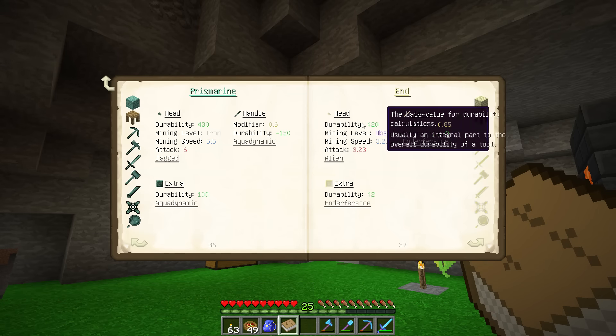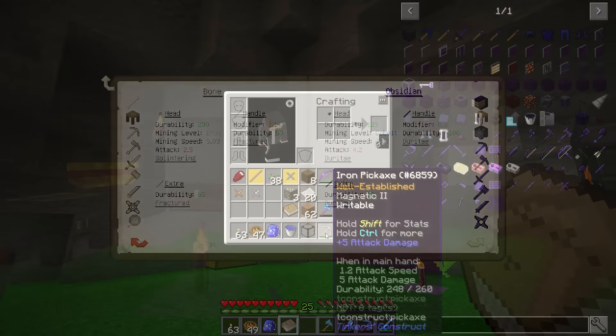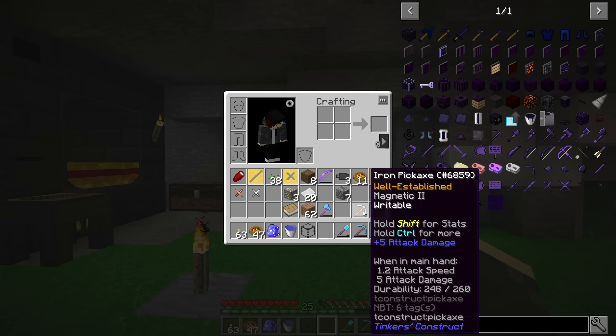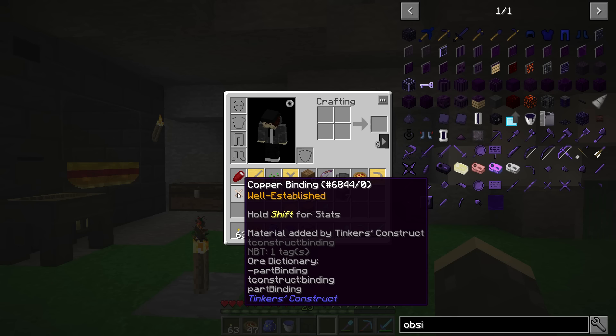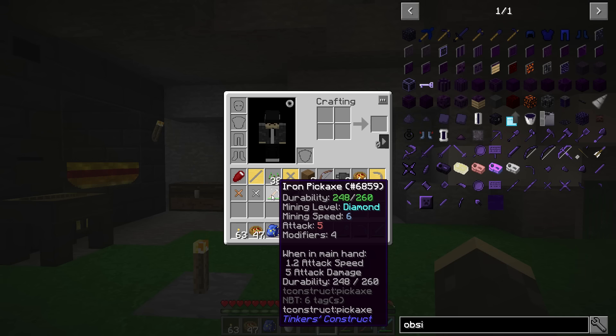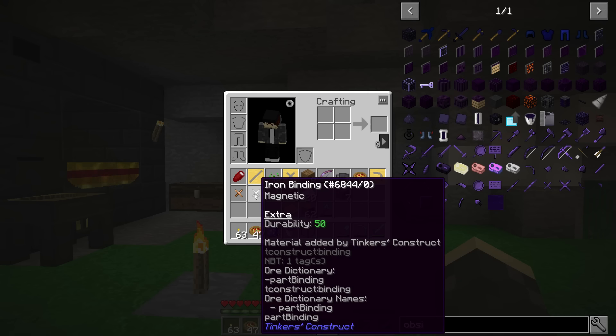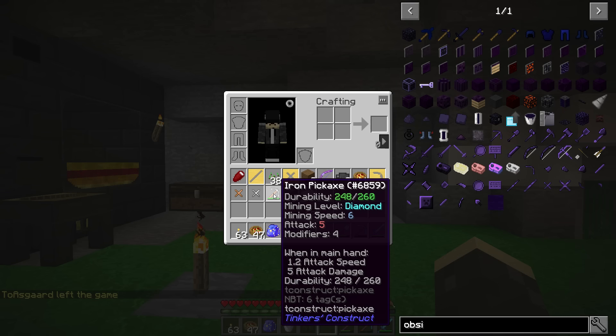I've been looking at the wrong one — I was looking at the head. Let me play around with this for a minute. Okay, here's what we went with: an iron head, a copper tool rod, and a paper binding. I tried a couple of different bindings — the copper binding added about a hundred more durability, so it was about 390. The iron binding only adds 50 extra durability. I went with the paper binding because it adds the extra modifier.